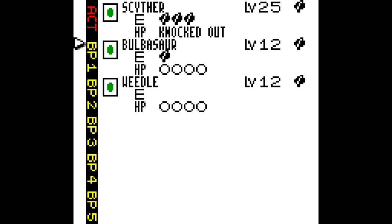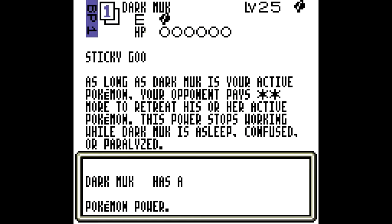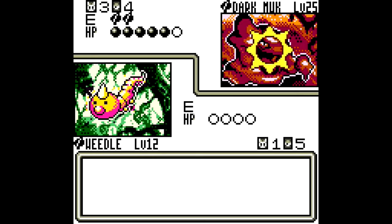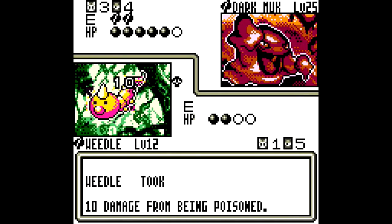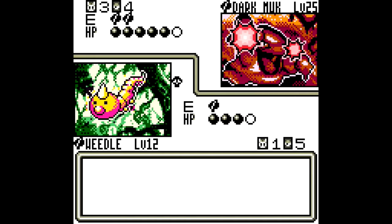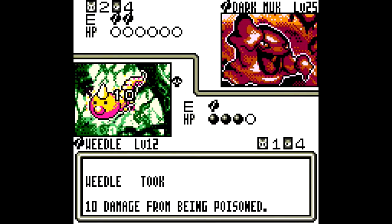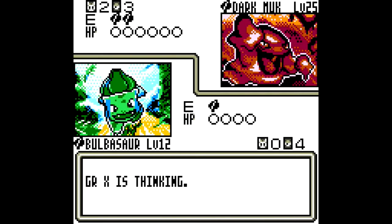We could just sacrifice Weedle. Let's do it — let's sacrifice Weedle. And now he's got a second Dark Muk. Nevermind. Sludge Punch — going to die. Yeah, we're dead now. Let's lose one Poison Sting at least. Draw one more card — Pokemon Trader, not bad. And now this guy here can kill our Bulbasaur. This is just going wrong on so many levels. These poison attacks — damn it.